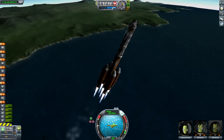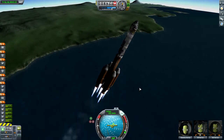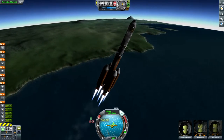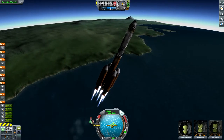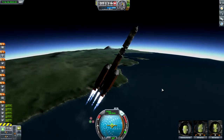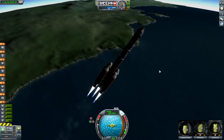We don't want to follow the Prograde marker down — we just want to sort of punch through. It's a pretty stable craft. I really enjoy flying it. It doesn't flip out too badly. It seems to be weighted just right. Luckily, these mainsail engines have some strong gimbals to them, which allows us to keep the rocket steering in the correct fashion.